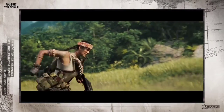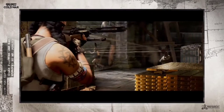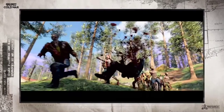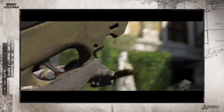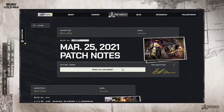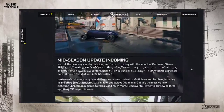On the weapons front, the R1 Shadowhunter Crossbow is available now. Next week, the ZRG 20mm Sniper Rifle will go live for everyone to unlock and level up. We're also rolling out a new weapon tuning pass this week. For more on that, as well as upcoming features like Gunfight tournaments, make sure to tune in to our blog at Treyarch.com.